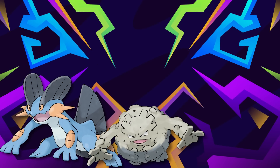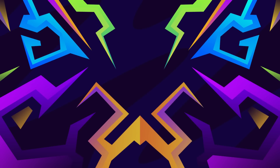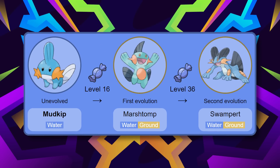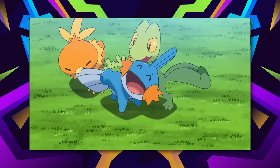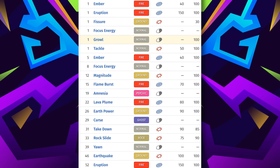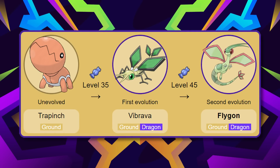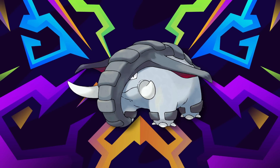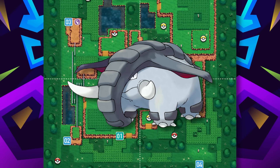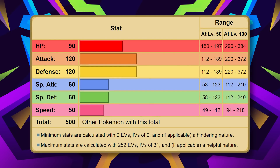Moving on to Hoenn, we got Swampert, Graveler, Camerupt, Flygon, Claydol, and Donphan. Swampert is one of the best starters, with balanced stats and great water and ground typing, being solid against at least half the gym leaders in Hoenn. Camerupt's slow speed is offset by its fire typing potentially being useful, and its level-up set features great Ground and Fire STAB. Trapinch's evolution journey will be long but worth it. Lastly, Donphan is found right before the 7th gym in the Safari Zone — not too late. It learns Earthquake at level 43, with Thunder Fang and Fire Fang for coverage as move relearns, and its physically defensive stats hit very hard.